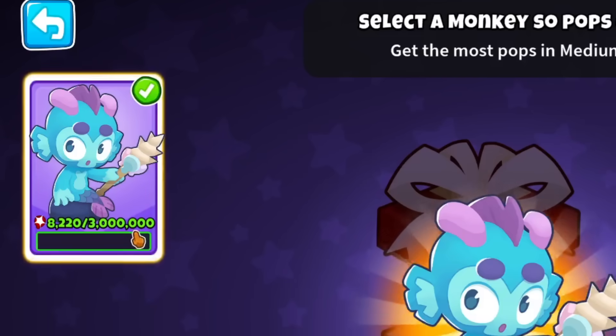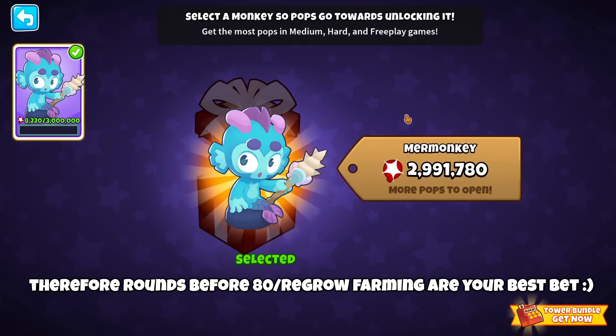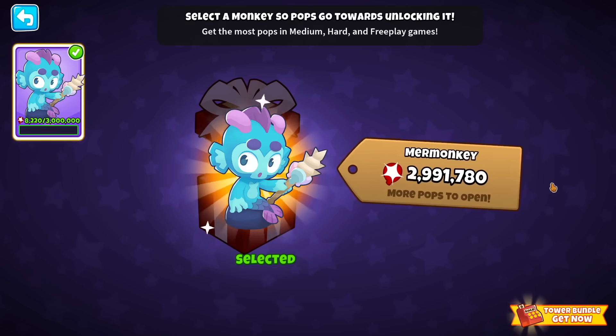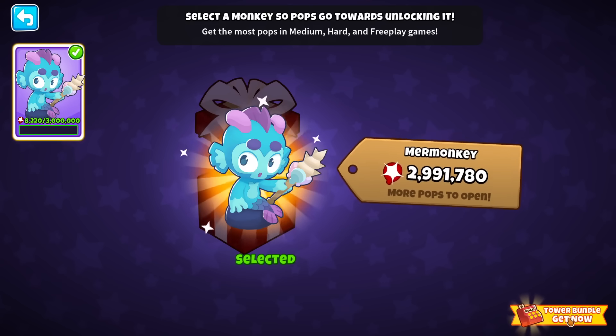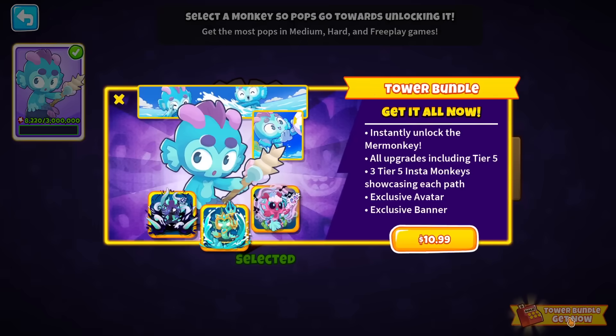I only got 8,000 pops from popping 2 late game rounds, which is pretty pathetic. I think that has to be because popping a ZMG, for example, is worth 1 bloon, etc. But you know that all-too-common saying, time is money? I think it applies here, so if you're impatient like me and want to get Mermonkey immediately, then let's go ahead and get the tower bundle to speed up our process.